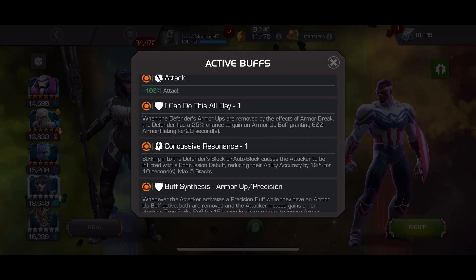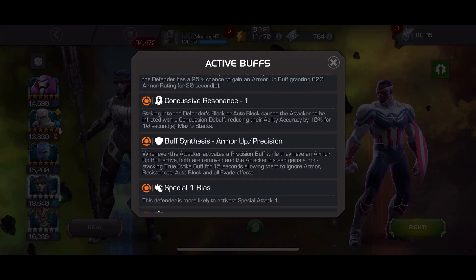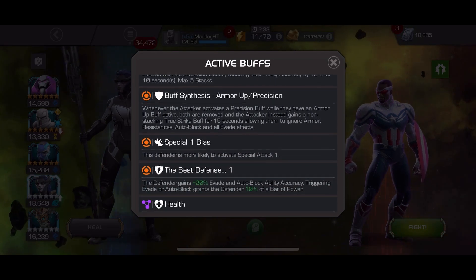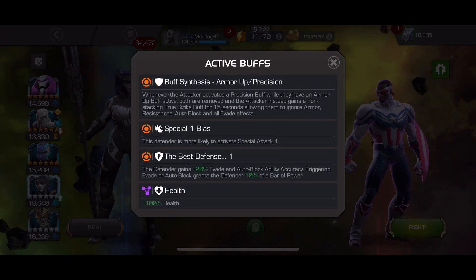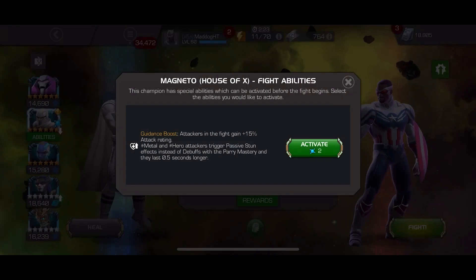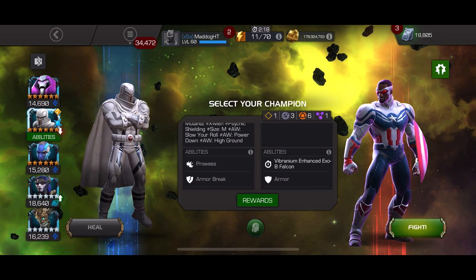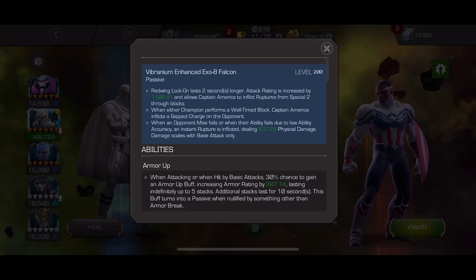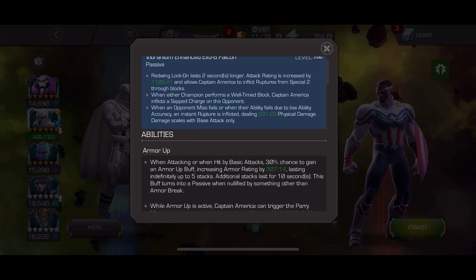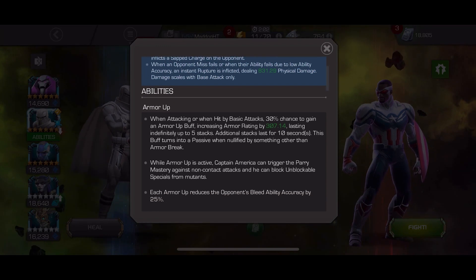As far as nodes go, he's got 'I Can Do This All Day', which basically means if you remove an armor up, you can get stronger ones. Concussive Renaissance: if you hit into his block or he auto blocks, you can get concussions. Buff synthesis: if you have a combined armor up plus a precision buff active, those get consumed and combined into a true strike or true damage passive, which basically allows you to bypass the auto blocks.